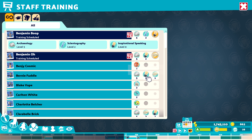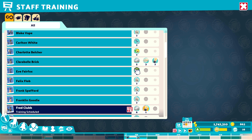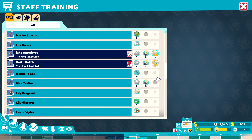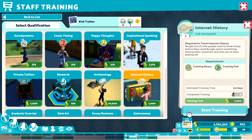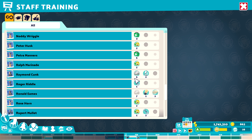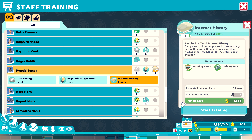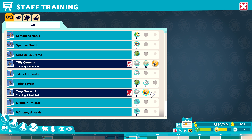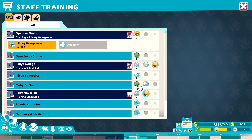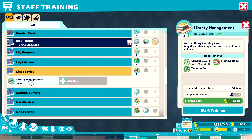They're all good. Bernie Fuddle — you're gonna start a bit more training on that. You're still doing that — you still need to do that. Let's get you in for internet history as well. I think level three is as far as I can go until I upgrade again. You're almost finished that, which is nice.